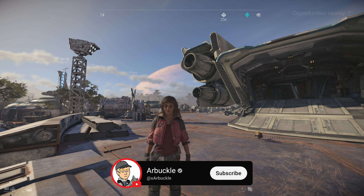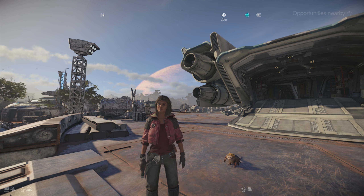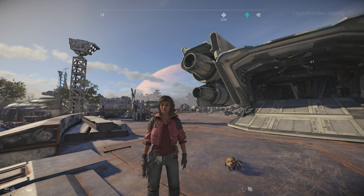Hey everybody, today we're going to show you where to find all 15 treasures here in the Boulder Forest region on the planet Toshara here in Star Wars Outlaws, so let's jump into it.